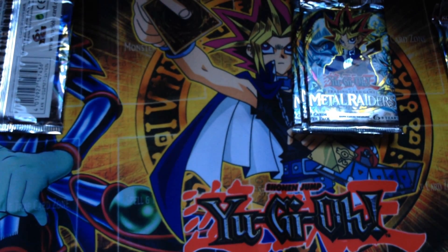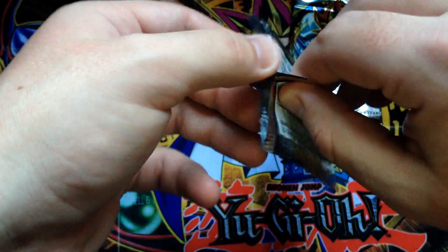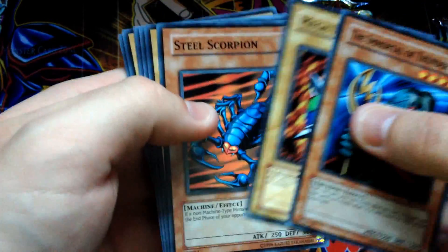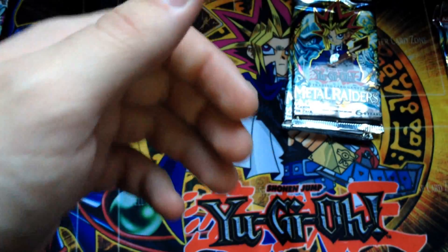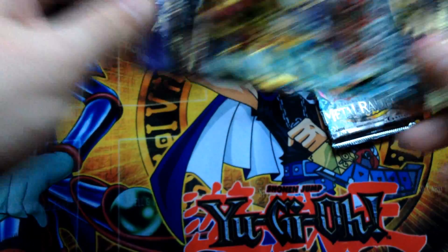Armored Zombie, Share the Pain, Pale Beast, and Paralyzing Potion. I don't think these were scaled — I got these from the same people I got the last packs from and I did pretty well. I got Gate Guardian in my last opening, so I'm not expecting any holos out of these packs. It looks like they might have taken the holos out of a few of them. The Immortal of Thunder, Mega Thunderball, Steel Scorpion, Rock Ogre Grotto Number One, and Elegant Egotist — that's actually worth a few bucks as a rare. Magician of Faith — obviously unlimited, probably only worth a dollar or two.